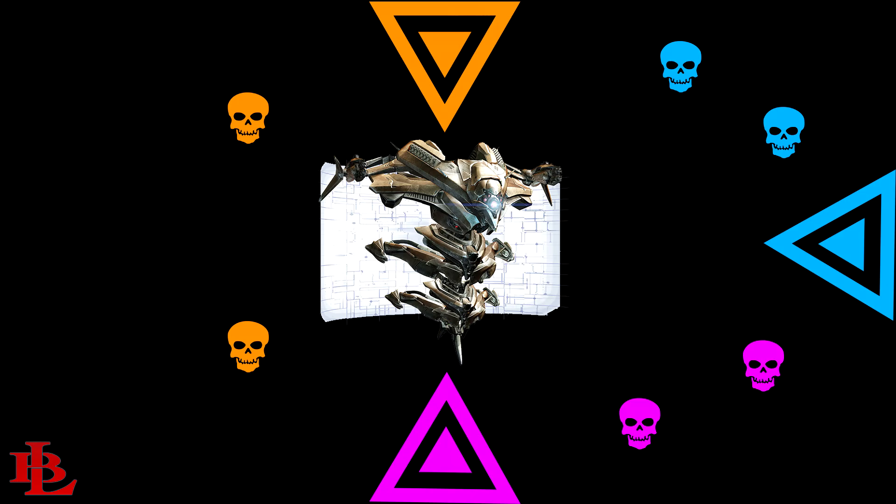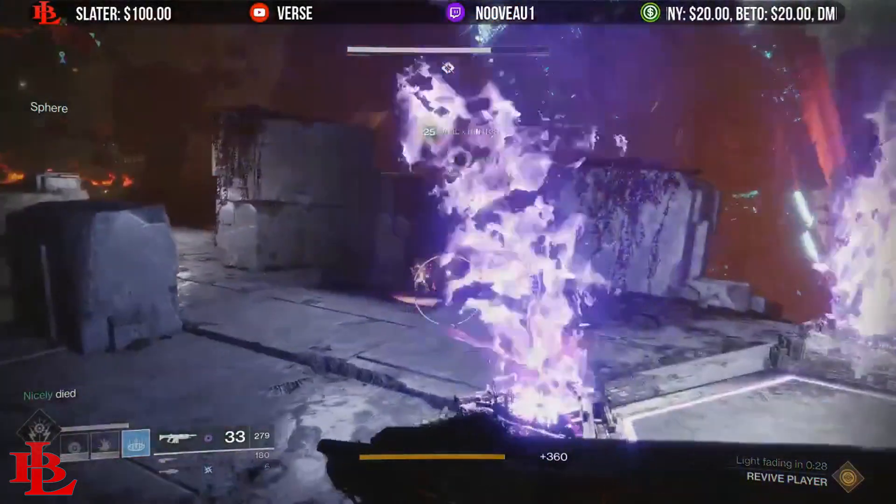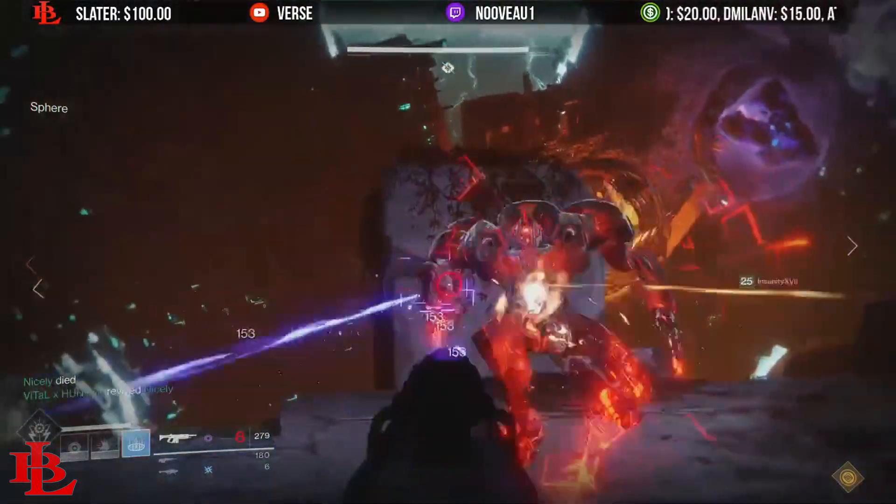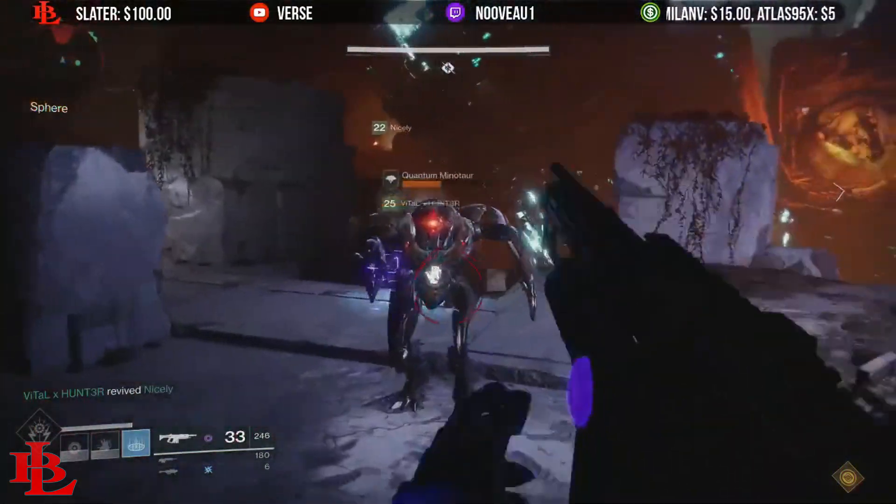Once you drop the skull it will begin to become infused. Then either you or the same person can go ahead and pick up the other skull, because there's a set of two skulls every time they spawn for each individual triangle.